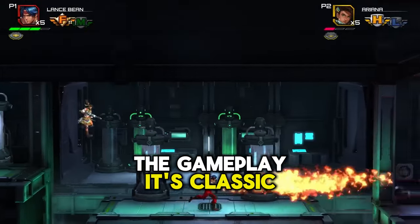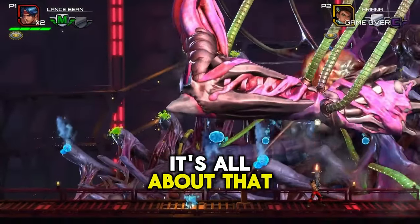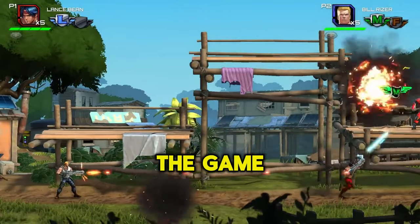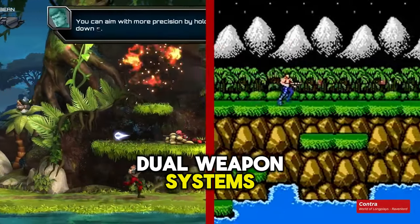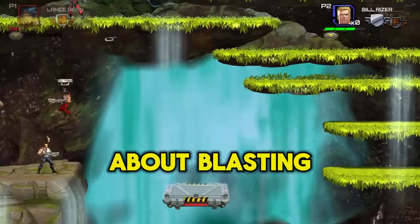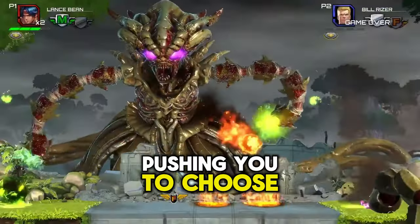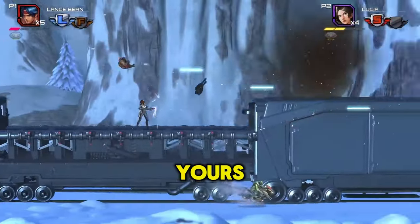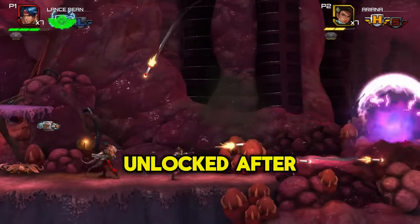The gameplay? It's classic Contra with a twist. You're not getting a twin-stick shooter here — it's all about that nostalgic run-and-gun style, updated with today's gamers in mind. The game offers quality-of-life updates like a health bar, dual-weapon systems, and the ability to supercharge your arsenal for some explosive results. The credit system pushes you to choose how to upgrade and enhance your character, making each playthrough uniquely yours, with added replayability from new characters and modes unlocked after you beat the story.